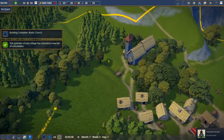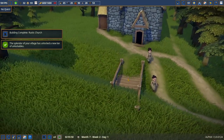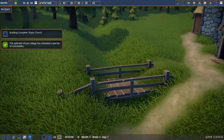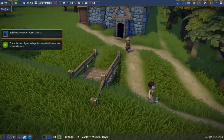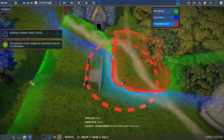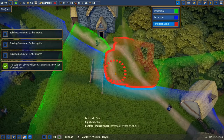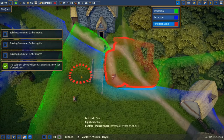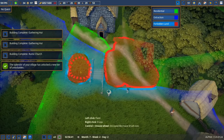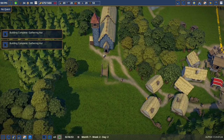The splendor of our village has unlocked a new tier of unlockables — beautiful! We got our little bridge, but it kind of went into the mountain rather than where I was hoping. That's all right — everybody will be forced to use it. I'll rebuild it later and make it look pretty, but for now at least it functions.